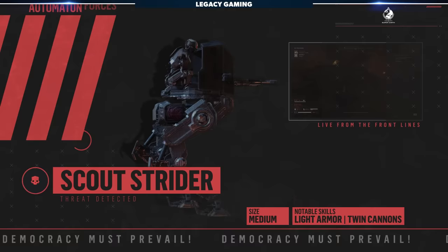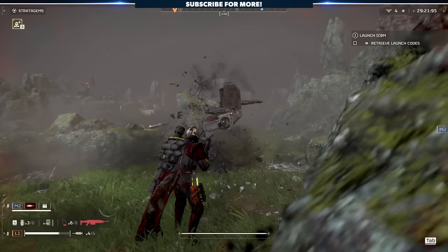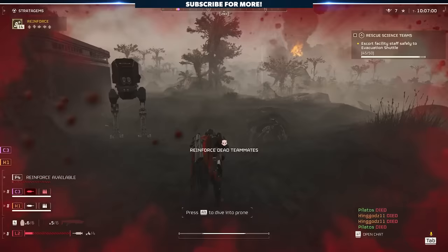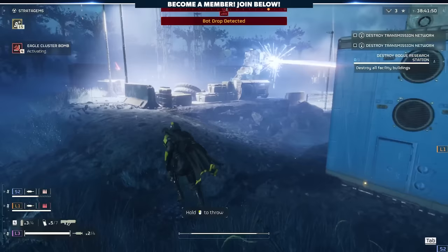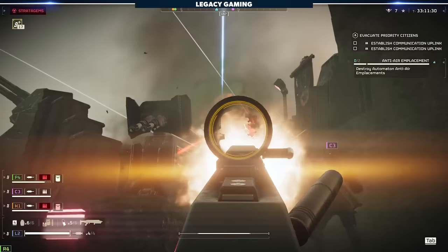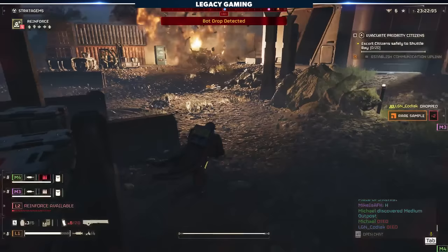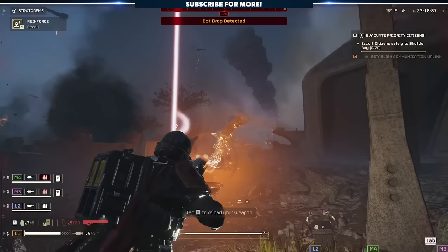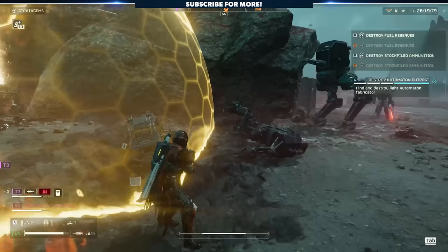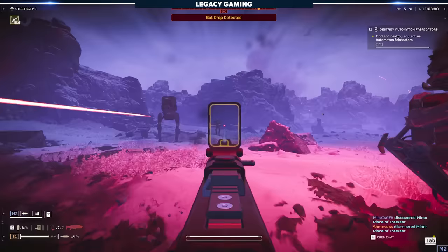Looking like AT-RTs from Star Wars, the Scout Striders are the first real special unit in the automaton army. Perched atop a walker, the trooper inside is protected by armor in the front and partially on the sides. Constantly moving towards its target, the Strider will close any gaps while firing off rounds from its twin laser cannons. These enemies are no joke offensively but are relatively easy to kill. You can shoot them from the front targeting the sliver of exposed trooper head, use an autocannon or railgun shot to topple them, throw a grenade to knock the trooper off the walker, or flank the enemy and communicate with your team to get a clean shot from the side. We give Scout Striders a 4 out of 10 on our Freedom Fighter Fatality Index.